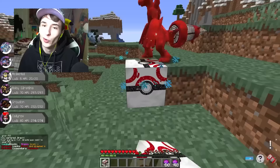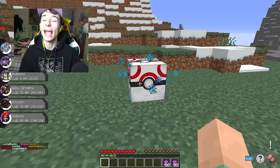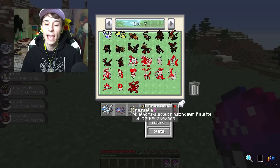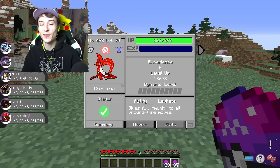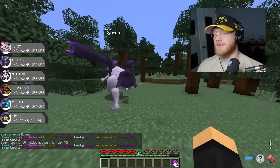We get a Crimson Zekrom and a Crimson Meltan, which is like two centimeters tall. Our final lucky block before the $1,000 battle is a Victini, which stands for victory. And with victory in mind, we're picking Cresselia. None of these compare to the legendary Rayquaza, so that is what I'm going to go with.